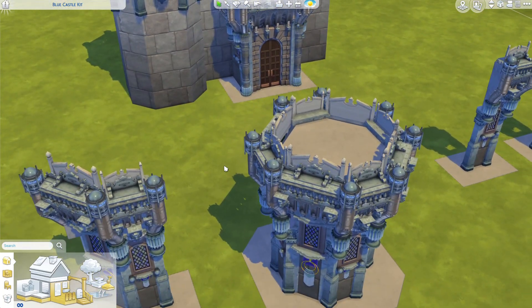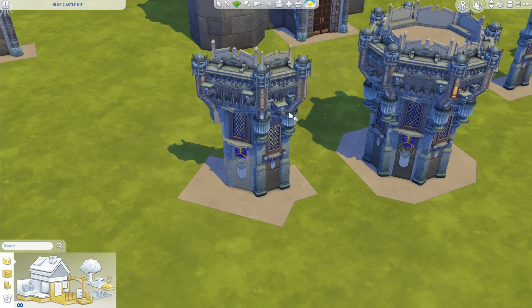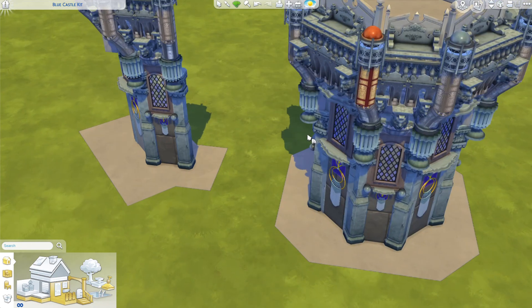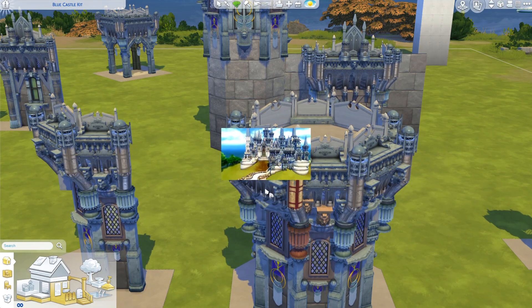One more thing you can do with this kit is change the colors. The coffins come in a bunch of different colors — you can even do a bright red one if you want. I'd recommend doing it once you've only got a few pieces, then save it to your library and place those with the color changes. You could go for a fiery kingdom look, make these gold for an almost Chinese-inspired look, and then change the color of the stone to a different color if you want. You can essentially customize it however you want.